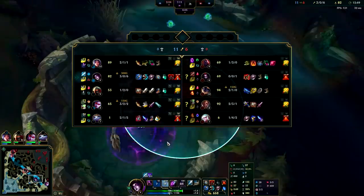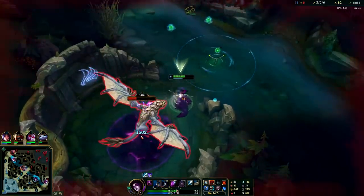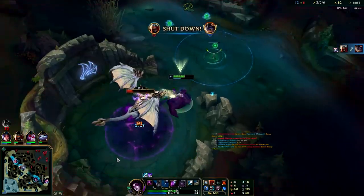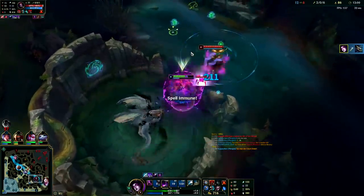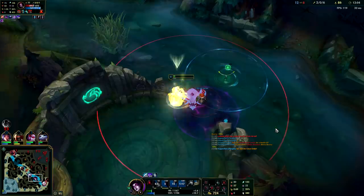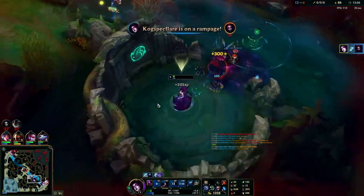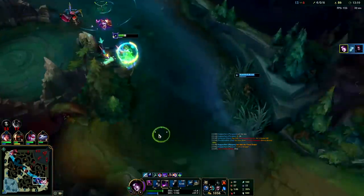Your ult and your Q are great tools, but normally you have to auto them with your Glacial Augment to set that up, or use your Twin Shadows. I don't have that yet. Morgana — once you have your full jungle item — you can solo dragon super easily, you do lots of damage to it. Got her, got him boys!